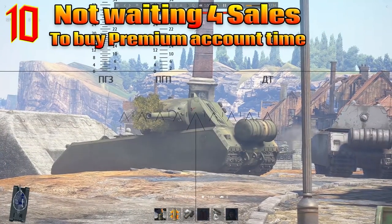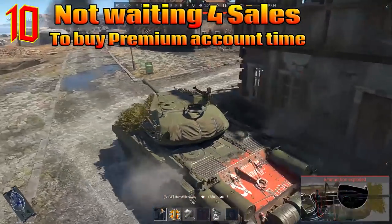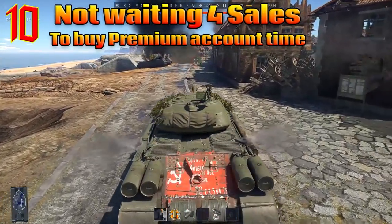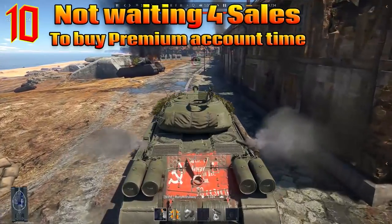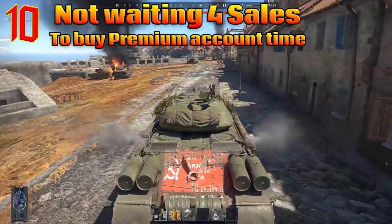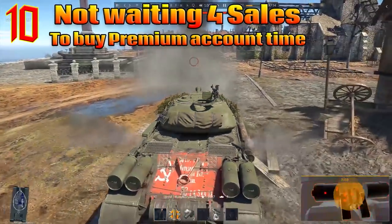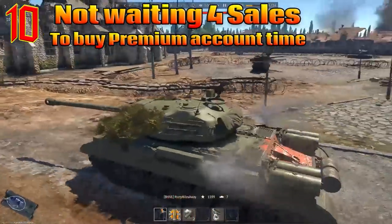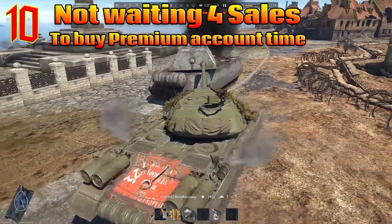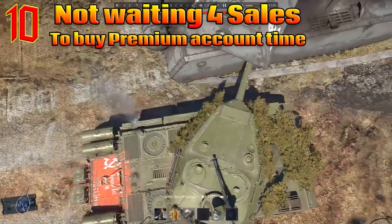If this price tag is still too much or you simply don't have the time to make best use of that premium account time, do yourself a favor and only buy premium account time in 24 hour intervals. Other alternatives include purchasing premium vehicles and talismans which never expire but require you to play those specific vehicles. Purchasing low tier talismans and premiums are not really recommended for grinding as you will quickly outstrip their benefits, since they only help research vehicles one tier above or below and then receive a penalty.